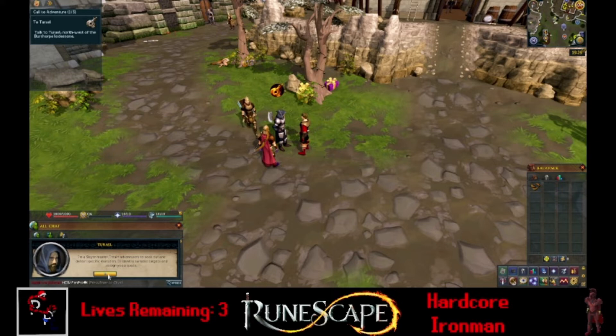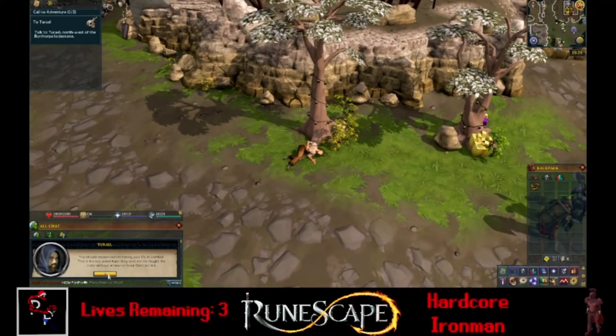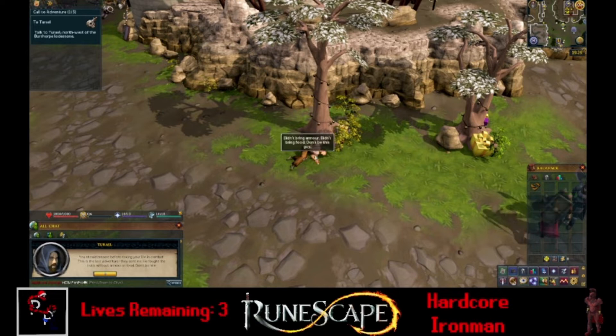He says: I'm a Slayer Master. I train adventurers to seek out and defeat specific monsters. I'll identify suitable targets and assign you a quota. Burthorpe is surrounded by dangerous creatures. Are you eager to battle monsters for fun, heroism, and profit? Then Slayer is the skill for you. Trolls are the real enemy in Burthorpe, but you'll need food and armor to survive against them. This is the last adventurer they sent me — just a dead adventurer there. Didn't bring armor, didn't bring food. Don't be this guy.